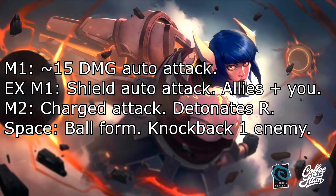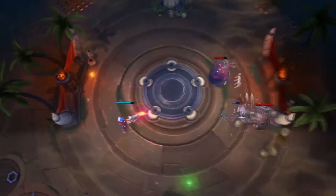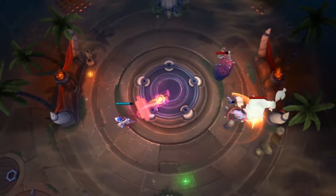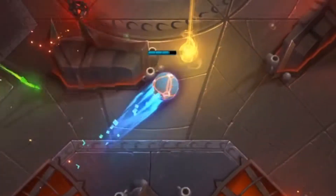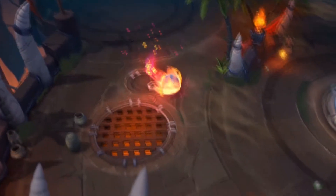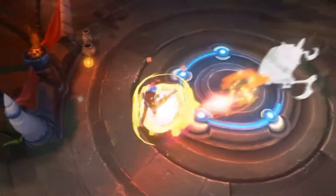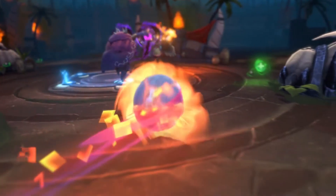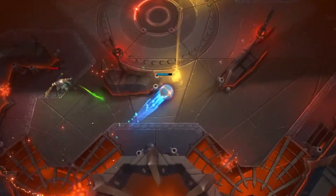The Space ability turns her into a ball form that increases her move speed. She runs around, and if you hit someone with it, it seems like you only hit one target — as soon as you hit them, they get knocked back and you stand still. So you can't go around knocking enemies back everywhere; you have to use it on one enemy or just to get away. That does worry me a bit because if somebody's surrounding you, there's no true escape — you're forced to hit one of them. If there are multiple enemies on you, it'll be tough.